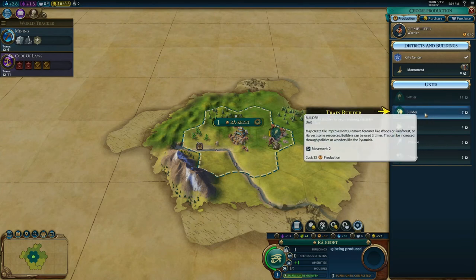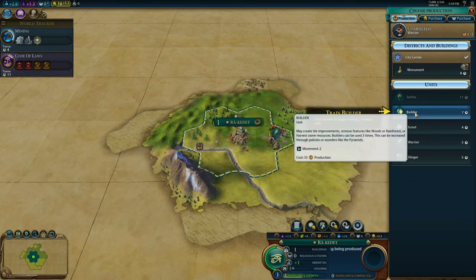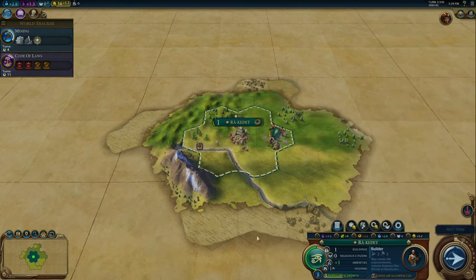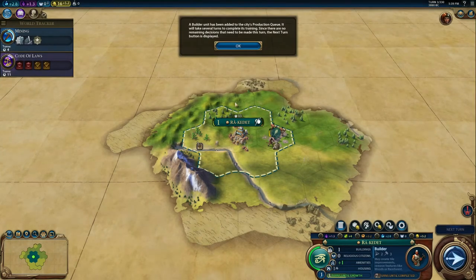The builder unit can create tile improvements. See how we have tiles around the city — we have coffee, stone, woods, a river, and mountains. It's important to learn the landscape because you can do different things with it. Builders can improve production, earn gold, and more. Let's build a builder. The builder has been added to the queue and will take several turns to complete.